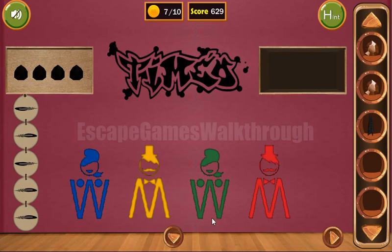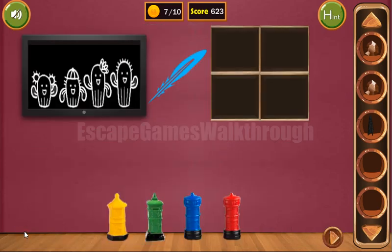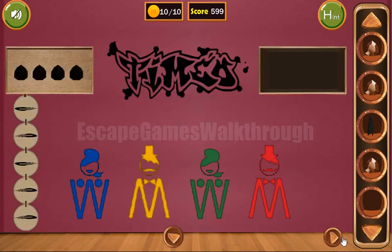Let's look at these colors: blue, yellow, green, and red. Let's knock this post box here — blue, yellow, green, and red. We have three more coins and a gem, and now we have all 10 coins.